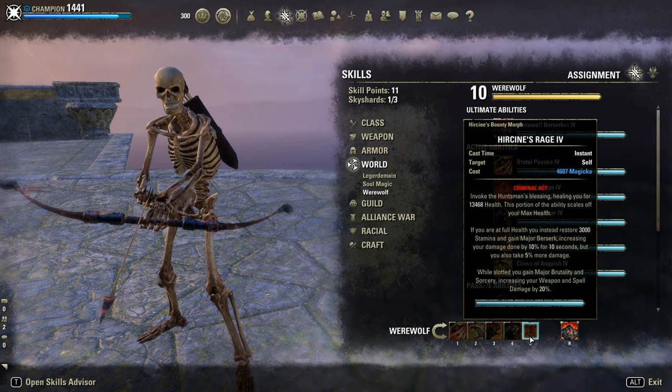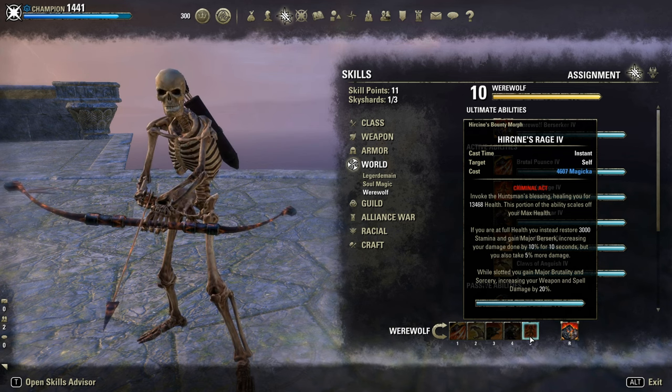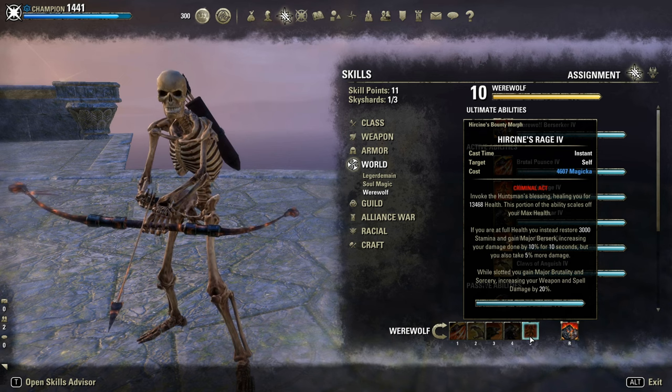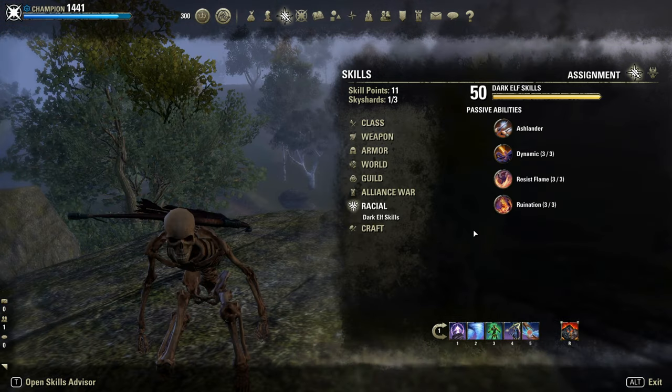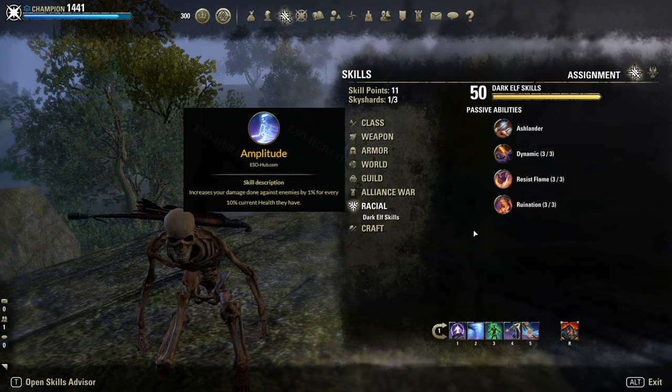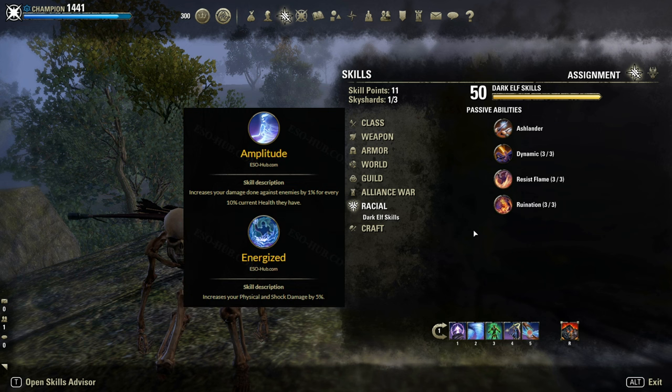Last but not least, Hircine's Rage is your burst heal and provides Major Berserk for 10% more damage. Even if you take 5% more damage, definitely use this morph — the other one will just increase your healing but at the cost of a ton of damage. As for class, any class works to be honest. I always prefer Sorcerer — with Amplitude the class passive, you gain a passive Execute, and with Energize the other passive, 5% more physical damage.